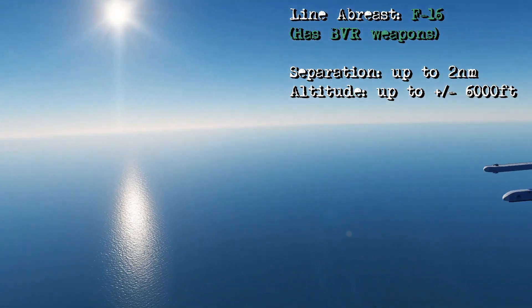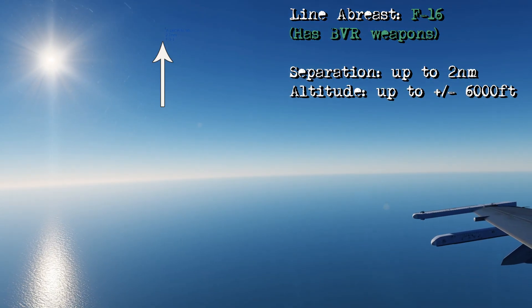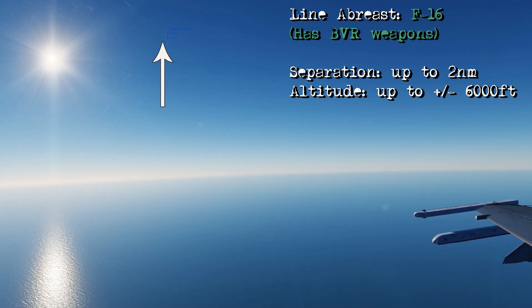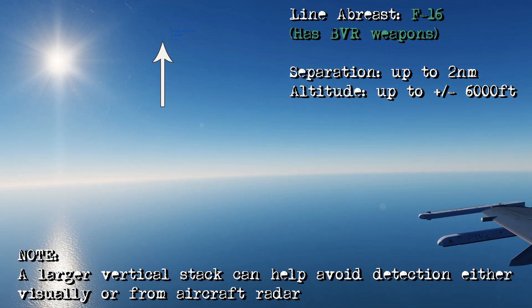When you get into more capable aircraft with a better beyond visual range capability such as the F-16, you can increase horizontal separation out to about 2 nautical miles and also increase your vertical stack to plus or minus 6,000 feet. This will help prevent both aircraft being detected at the same time by a bandit, though the trade-off in the sim is that it can be harder for you to see your wingman as a result.